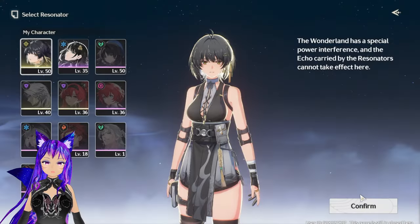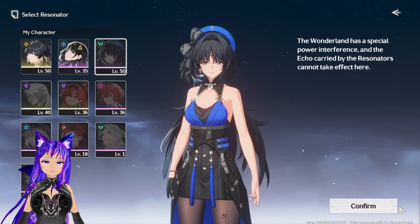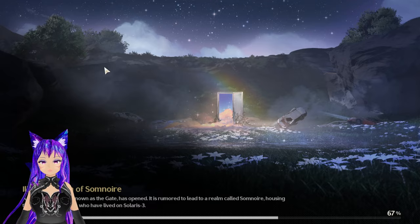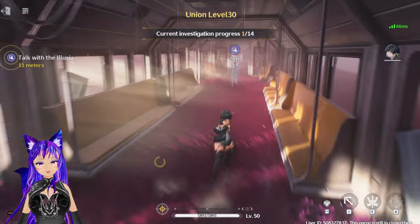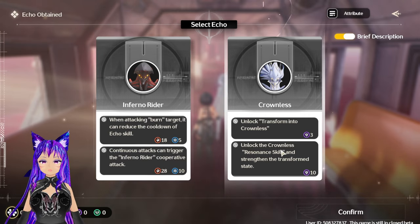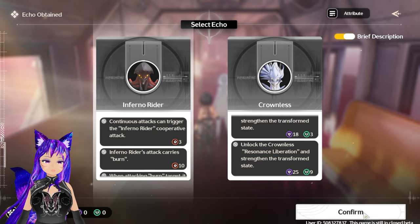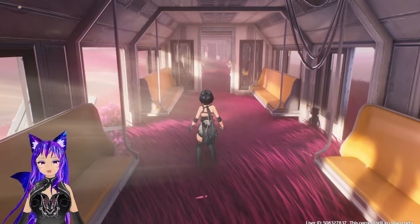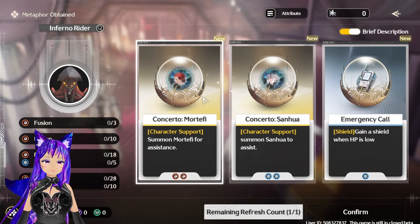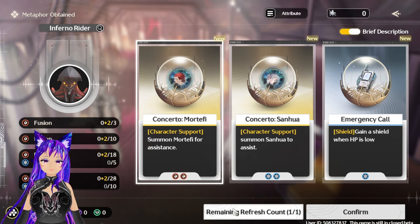When you enter the Deep of Elusive Realm, you can select your character and role. You can talk to the NPC to choose which one you want. I'd probably go with Inferno as my role, which would be the main damage dealer. You can select what you want and reroll if needed.